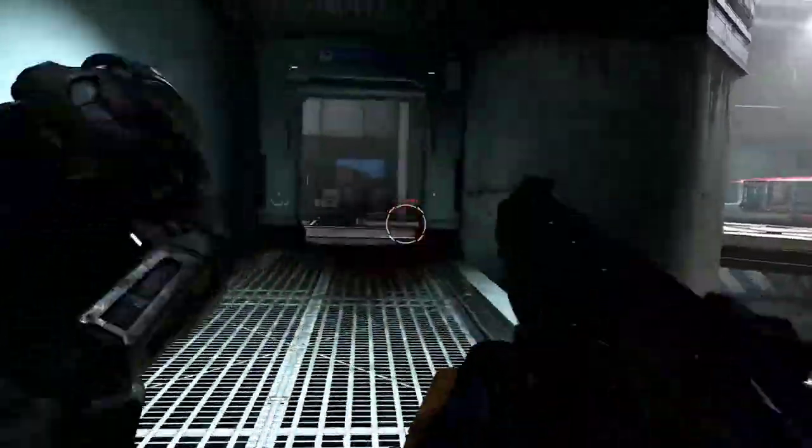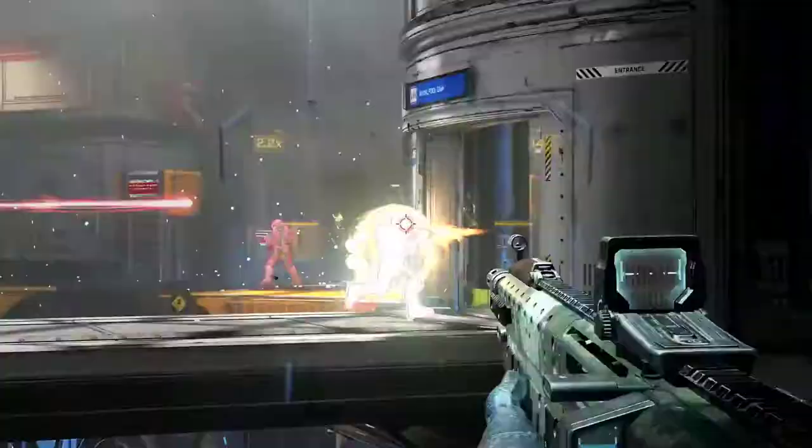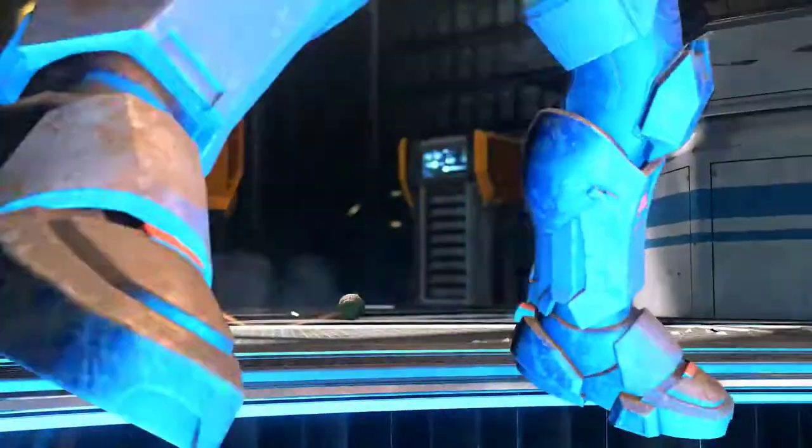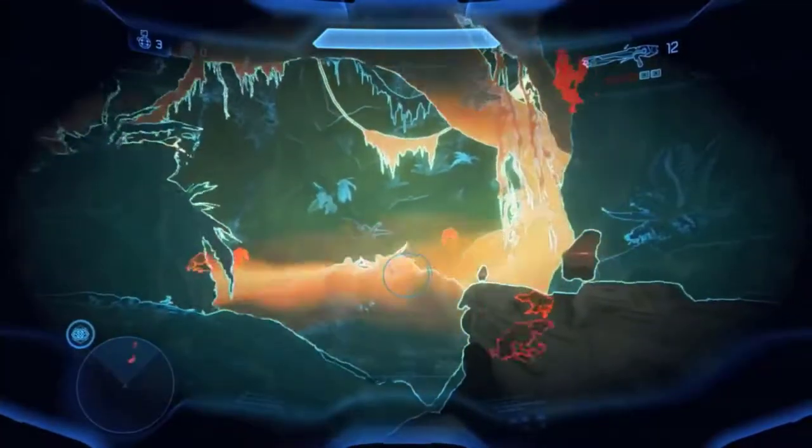There is then another piece of equipment shown, fired from the Spartan's left arm, which seems to be a sonar or scanning device that pings Spartans through walls, similar to Promethean Vision from Halo 4.